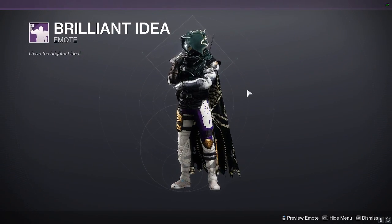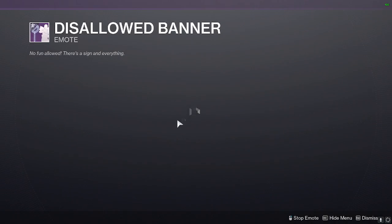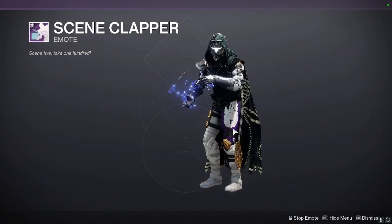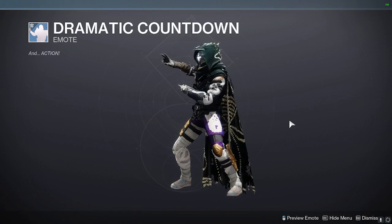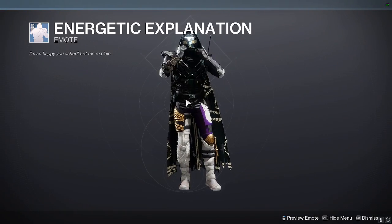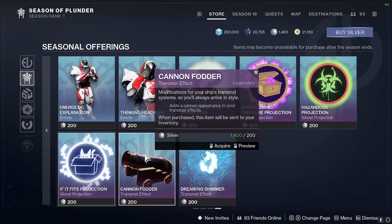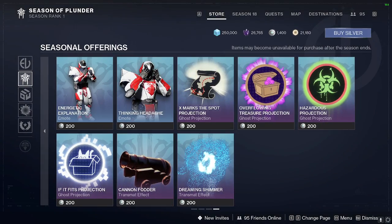Here are the emotes: Brilliant Idea, Couch Nap, Disallowed Banner, Great Stuff dance, Scene Clapper, Dramatic Countdown, Energetic Explanation, Thinking Headache. Then Ghost projections and the transmat effects — that one's dope. And there it is for the Eververse store this week. As always, special like, comment, and share. There we go, the end.